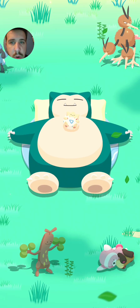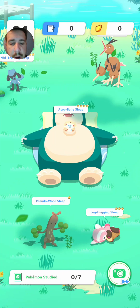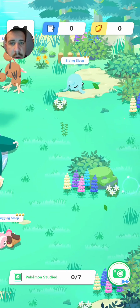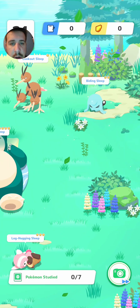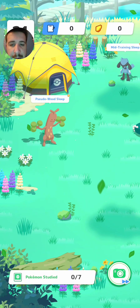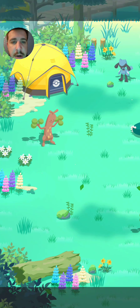Got a Togepi, Togebelly, got the Dodrio, Riolu, Sudowoodo, Stufful, got a Wynaut over here off to the right, and to the left we got another Sudowoodo. Alright, we'll snap all the photos there.